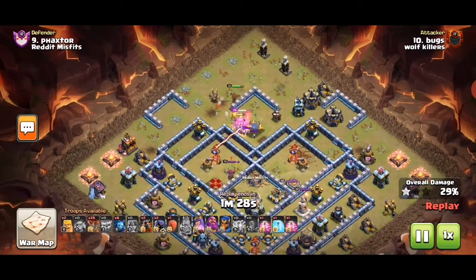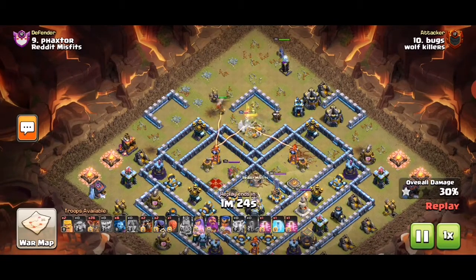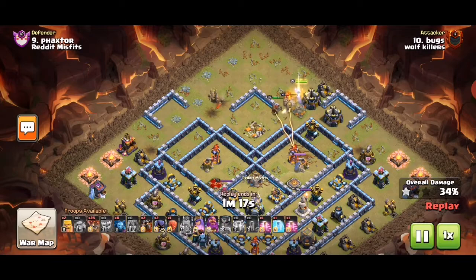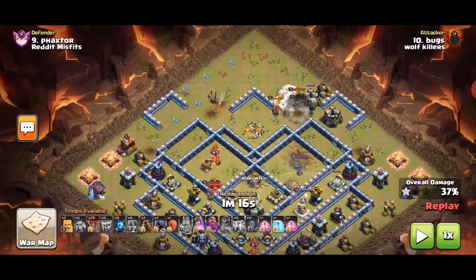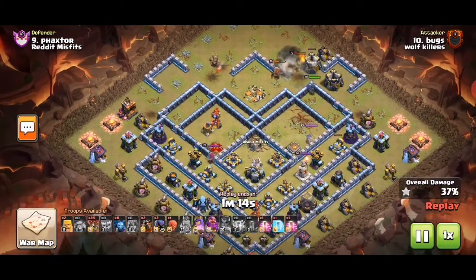We need to take out the town hall first, and then we can put the RC on the top so she can go directly to that area. Remember the zap quake trick with the RC — you need to use a shield to hit it.